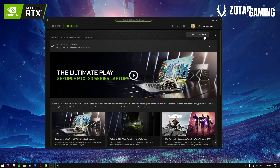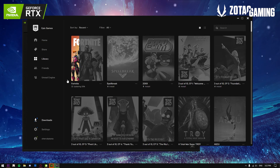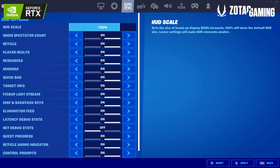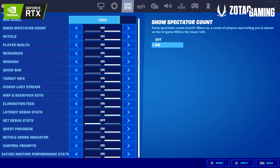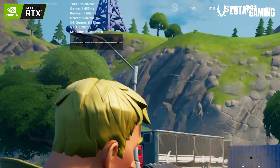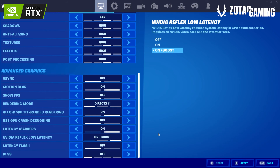First, you're going to want to install the latest graphics driver from GeForce Experience and the latest game patch from the Apex Game Launcher. In the game, go to the video settings page, scroll down and set the latency markers to on. Then go to the game UI tab and turn on latency debug stats. Latency numbers are measured in milliseconds, so the lower the better. Now to improve these numbers, go back to the settings page and set the NVIDIA Reflex low latency mode to on plus boost.